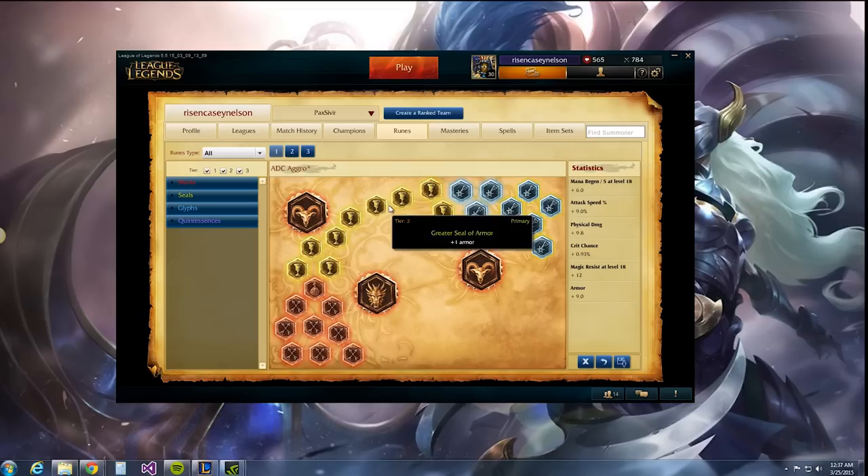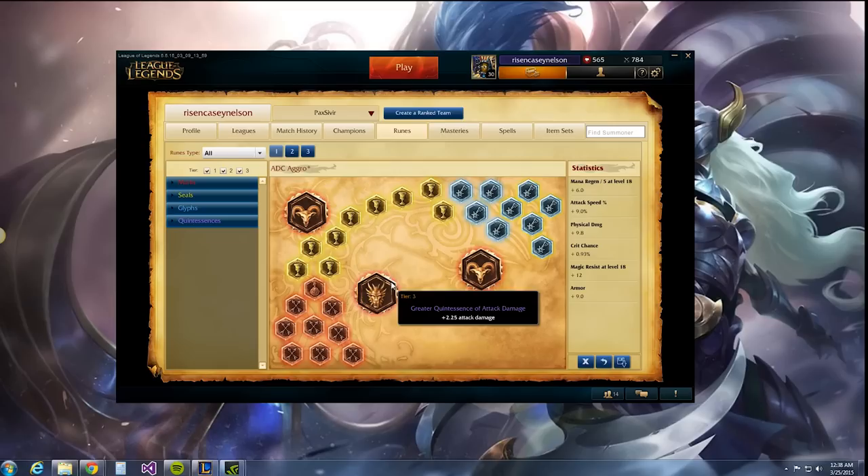As far as the yellows go, I do the greater seal of armor all the way through. Then for blues, I do a mixture — four magic resist blues, and then five mana regen per level blues. That way I can spam my abilities a little more and be a little more aggressive. In lane I'm usually not too worried about a lot of magic resist, and late game it isn't going to matter a whole lot. But if you get caught out and blown up with a lot of burst damage, having four versus nine of these isn't going to be a huge deal.